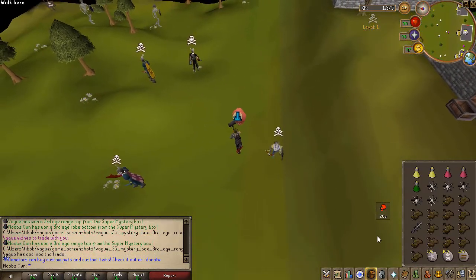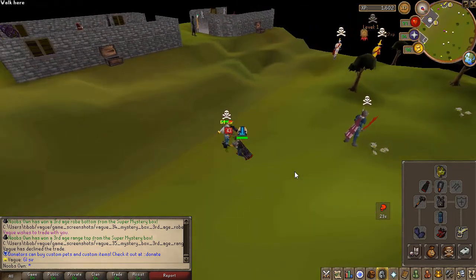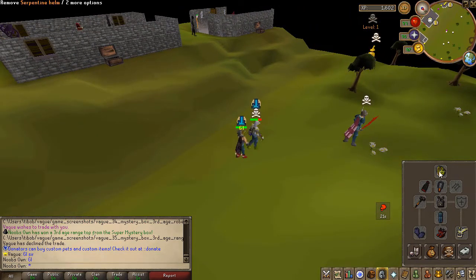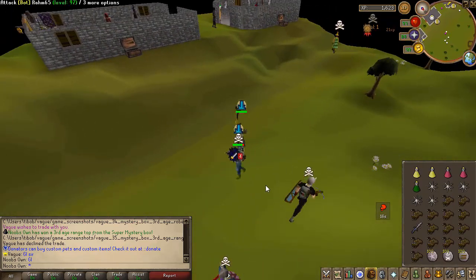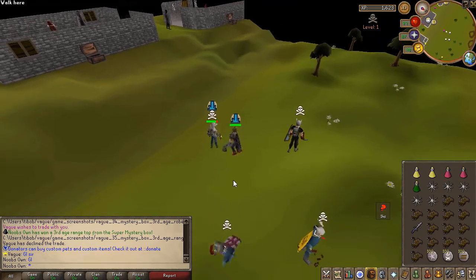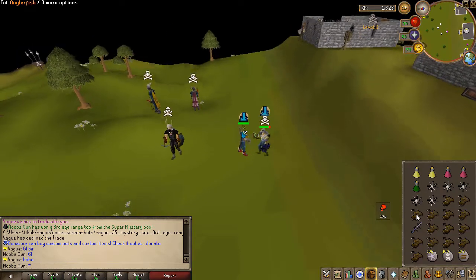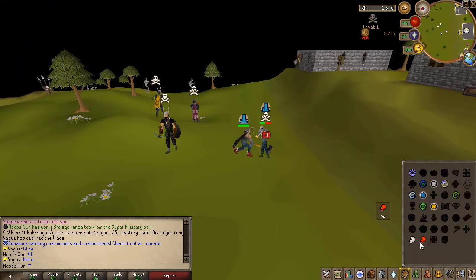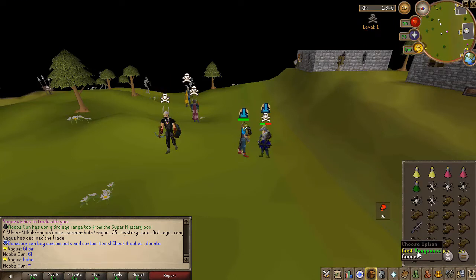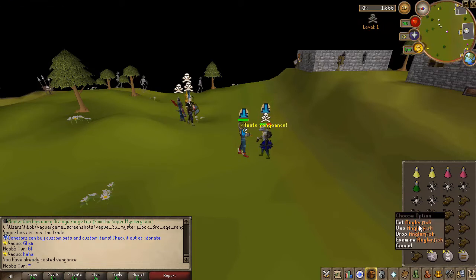This is the final setup I'll be using for this fight: Bandos chestplate, Elder Maul, Serpentine helm, Amulet of Torture, Primordial Boots, Ring of the Gods, and the AGS for special attack. I'll probably be using the AGS for the spec to get a big stack, or just run him out of food with my huge Elder Maul hits. I have quite a lot of strength bonus.